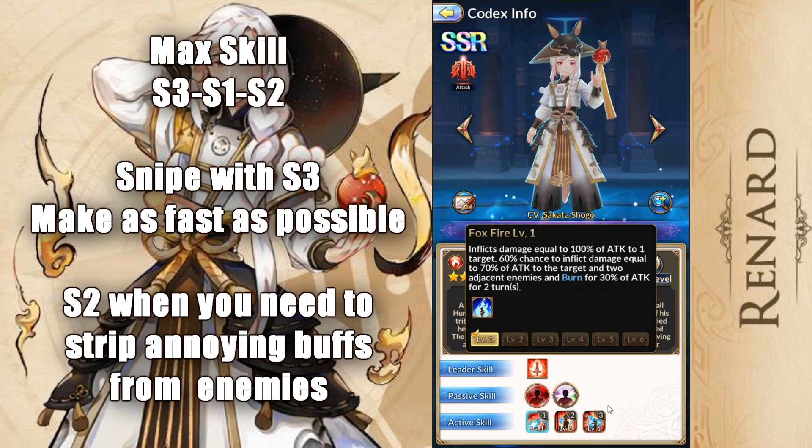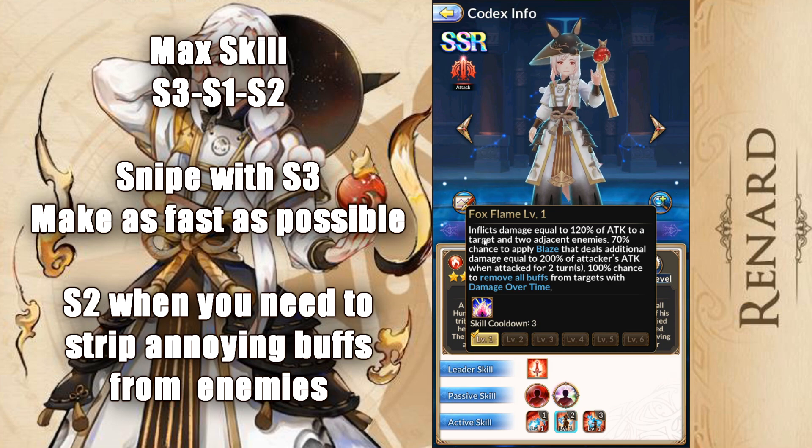This is his S1, the Foxfire. It's a single target hit, but it has a chance to do damage to the target again, so it's like a double hit to the target and then do a cone attack, which is really weird. That hit — the 60% hit — and the cone has a chance to burn as well. So as you can see, we level it up here, and eventually it does not go to 100% — it's 90% to do that, and that's pretty good. Let's check the S2 out: Fox Flame. Cone attack, 70% chance to apply the Blaze, and it has a chance to remove all buffs. That's good that it has a chance to remove buffs from the get-go. You don't need to level it up to do anything. This skill, I think you could probably leave alone — it's just extra damage and the Blaze. The Blaze starts off at 70, that's pretty good.